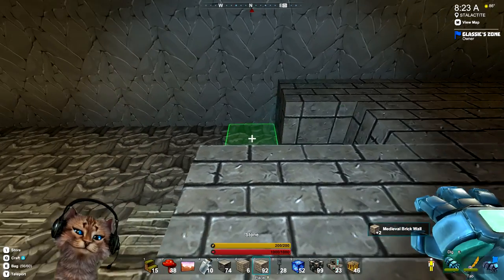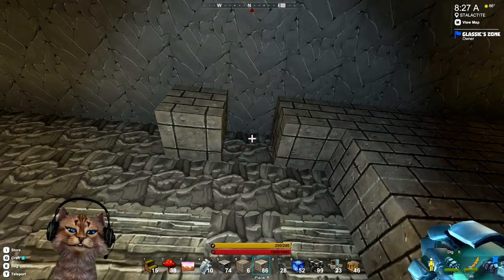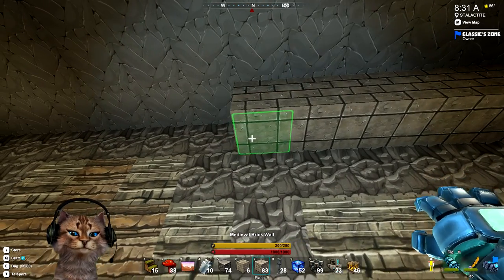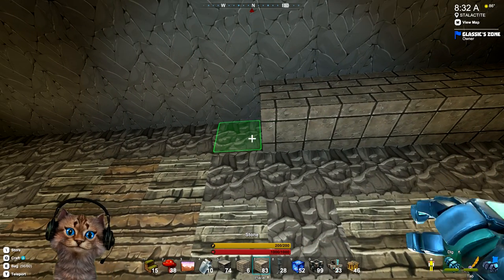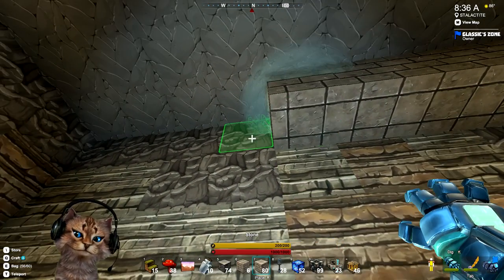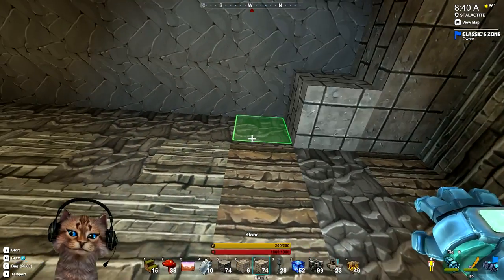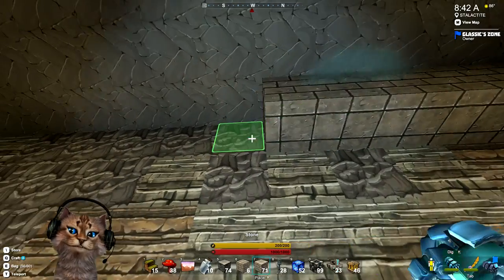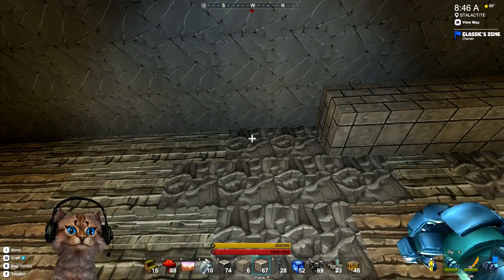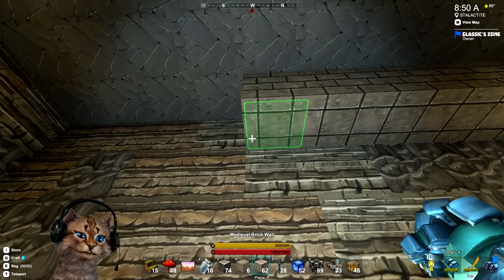Maybe I should put that other one in first — there we go. I'm just gonna go around the room and put the border up first, and then later I'll go through and put the decorative blocks in. This is just to get it filled in so we can get an idea of what we're going to be doing. All right, there we go — nice.